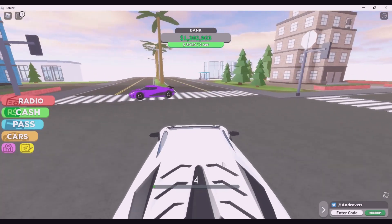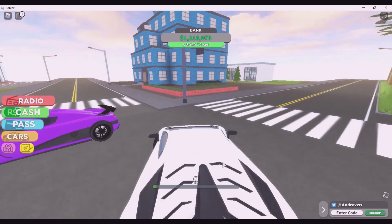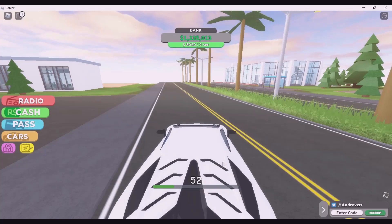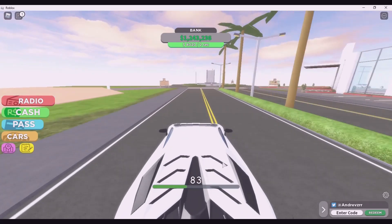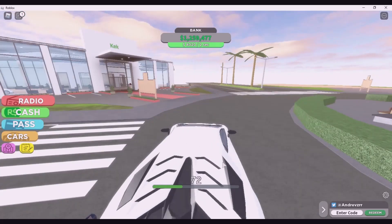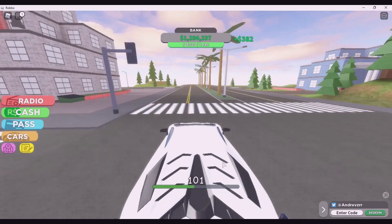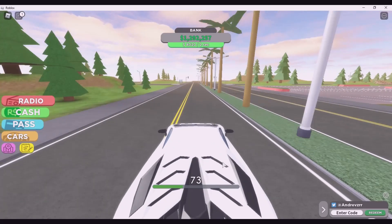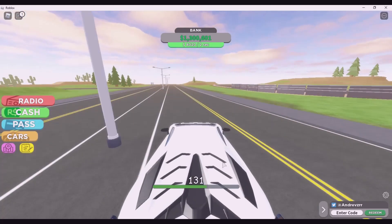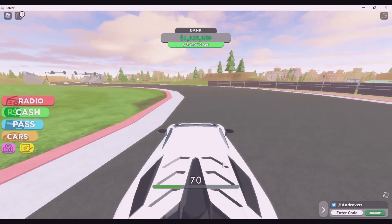Somebody's going in a Koenigsegg - let's race him to the racetrack. I think he's going to a racetrack as well. The racetrack's over here in this direction. I think I have the biggest dealership in this world, I don't know. We will be checking other people's dealership as well. So this is a racetrack - this is a pretty good racetrack.